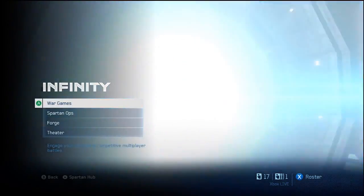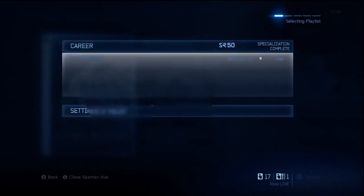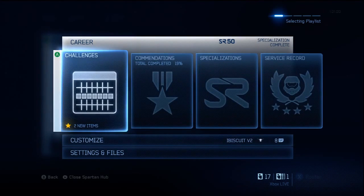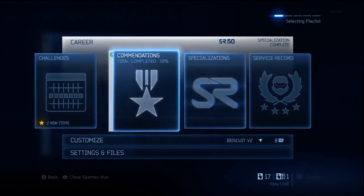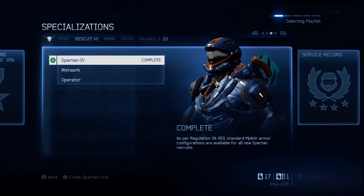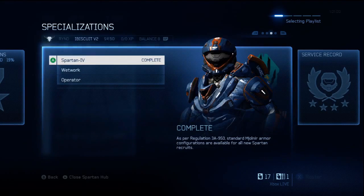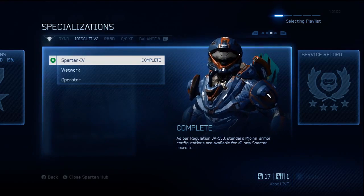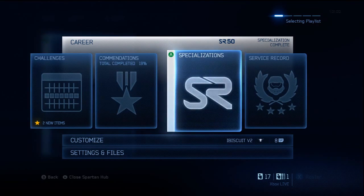The first question one may ask themselves is: what is a specialization? If you haven't reached level 50 yet, you're probably unaware of exactly what it is. Once you reach level 50, you'll hit a screen like so here and you'll go over to specializations. It'll tell you that the Spartan 4 is complete and it's going to ask you to unlock another specialization, which is pretty much another Spartan with an ability which you won't be able to use right away, but eventually you will after leveling up 10 levels. For example, at level 60 you'll be able to use that Spartan specialization.